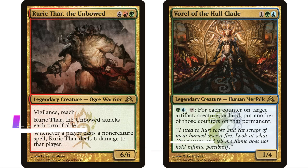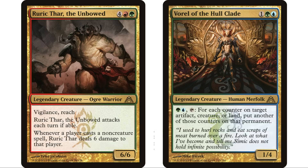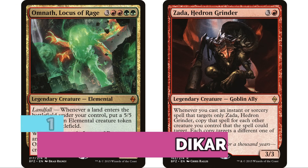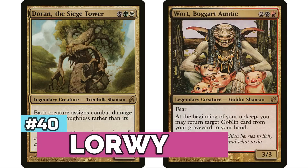At number 42, Dragon's Maze has 10 legendary creatures for 4,209 decks — interestingly, Ruric Thar, the Unbowed comes in at number one from that set with over 1,500 decks. At 41, Battle for Zendikar has six legendary creatures for 4,305 decks.